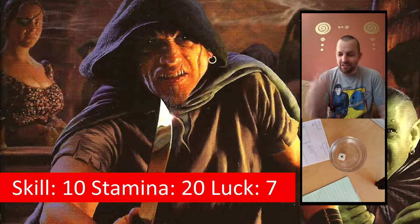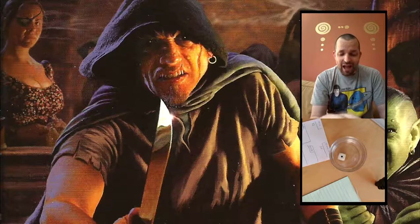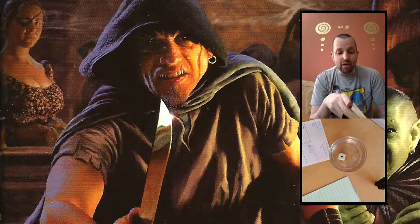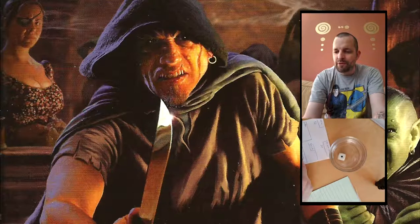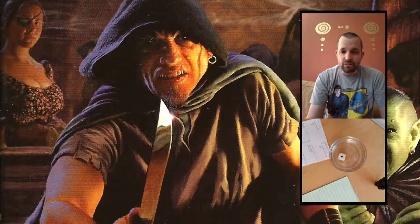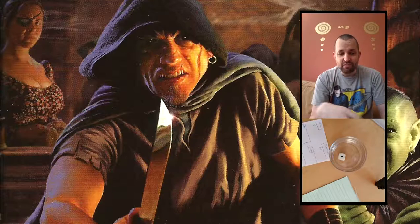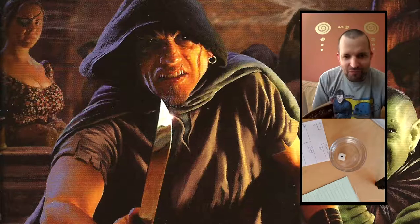You get ten provisions you can use to restore four stamina, but you have to use them when the book says you can, which is not very often. I've written that down, and it says I can take a potion. If I take a luck potion it restores my luck and gives me a plus one. So I'm definitely taking the luck potion. Your stamina will go down in fights, but your skill doesn't go down when you test against it, whereas your luck goes down by one every time you test against it — being seven, I'm going to hope that's not very often.